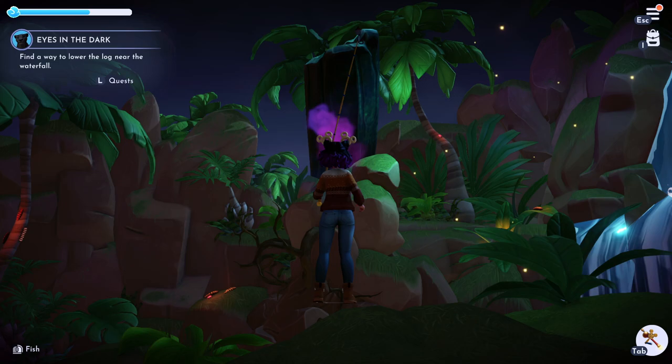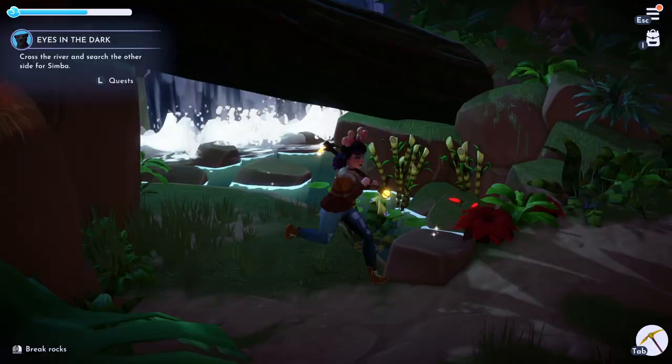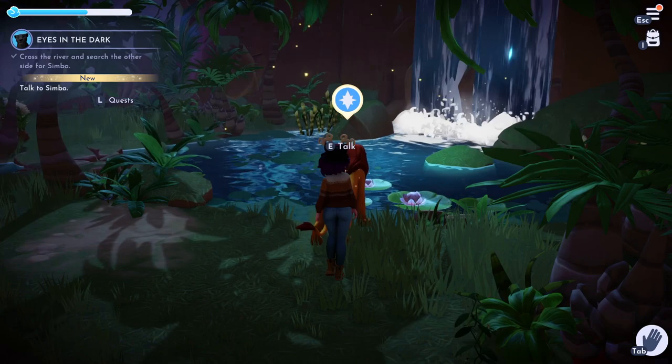This is the log, and all you need to do to knock it over is run around to the base of it and pickaxe out the rock that's holding it up. After you do that, you're going to go back up and cross that log, then go deeper into the jungle to find Simba.